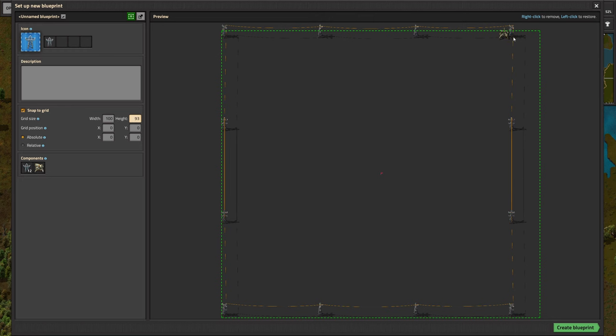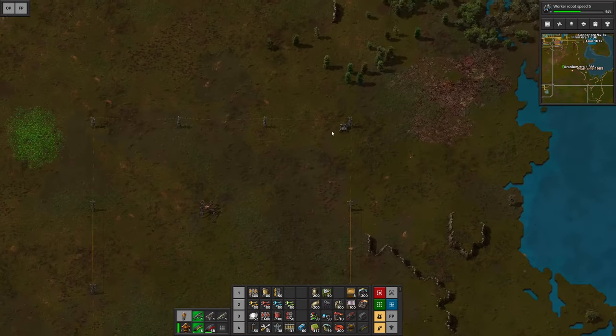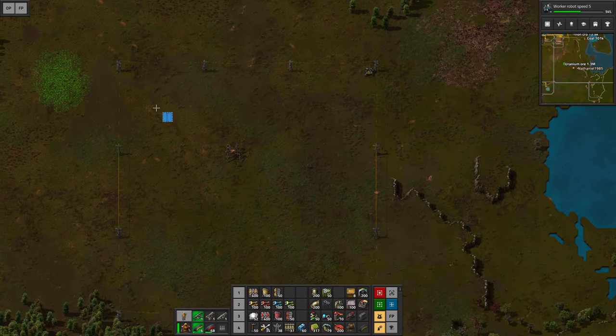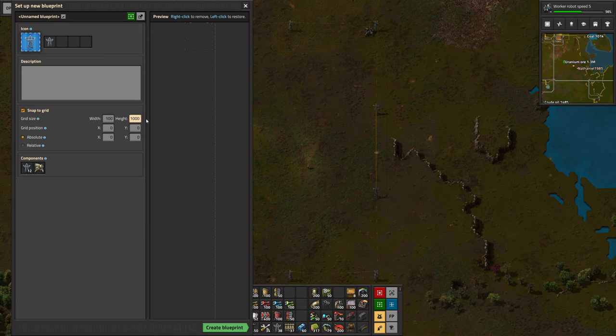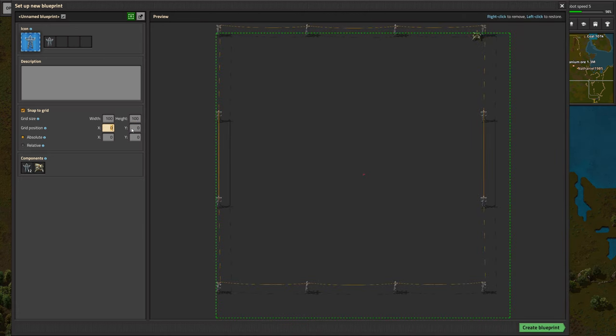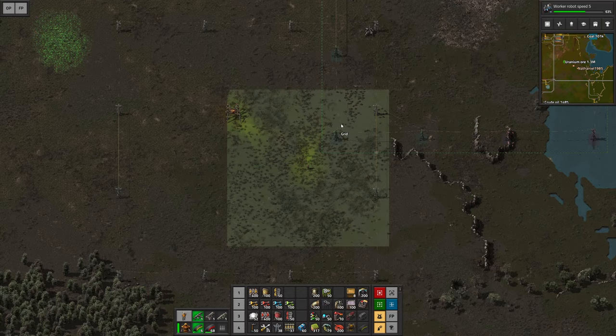The height shows 93 because of the radar. So let me change that so the math isn't incorrect. If I put this just one block down, then we should also have 92 in height — right there, 92. We're going to change that to 100, and then offset the grid position by four. So minus four on x and minus four on y should center this beautifully. I can name the blueprint 'grid' and go ahead and create that blueprint.